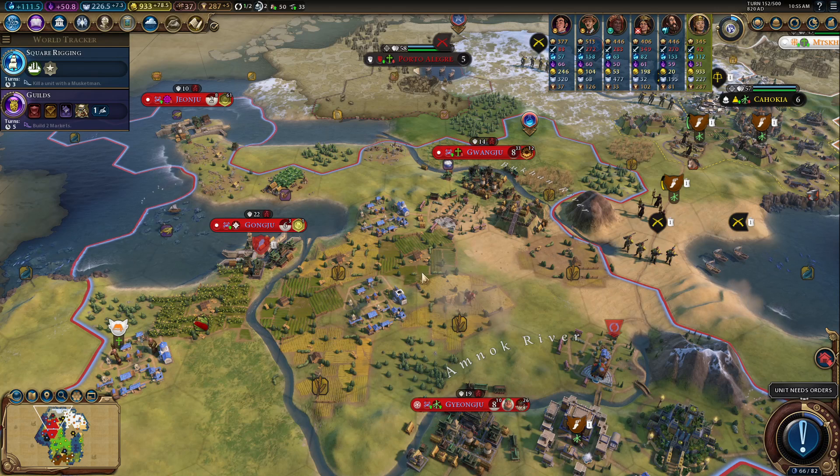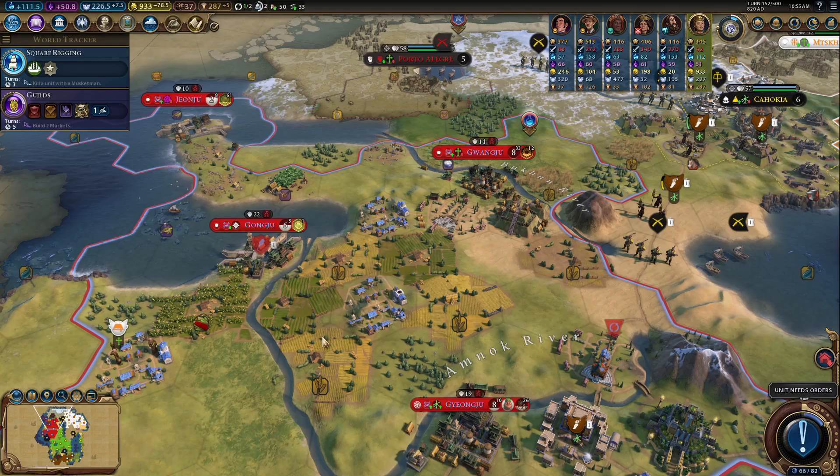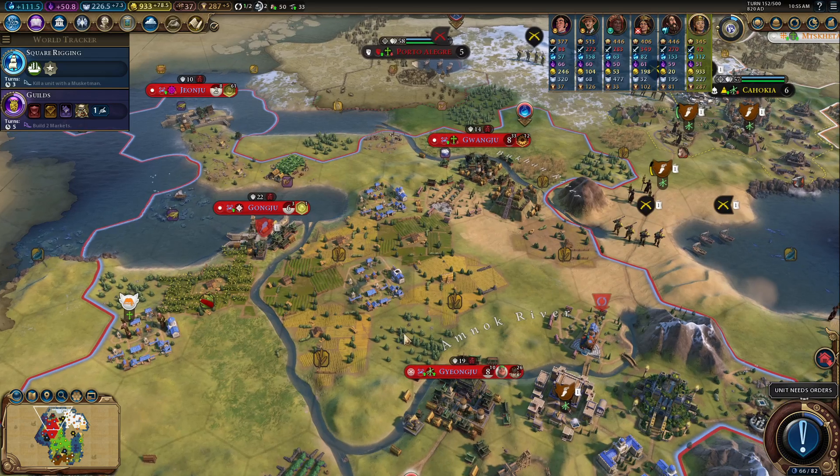Now we have a substantial farm setup here. Our farms are now going to be producing significant food tempo — seven food. So this is good. What we're going to do is we can keep this and put down a lumber mill. It's not the end of the world having a hex here for six farms.